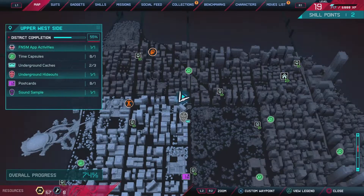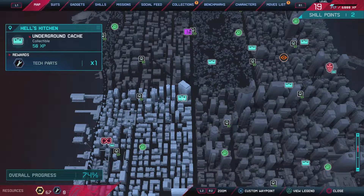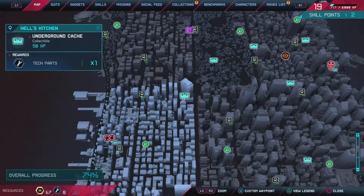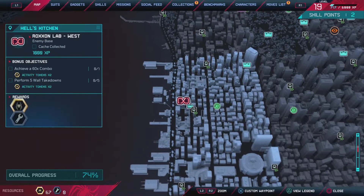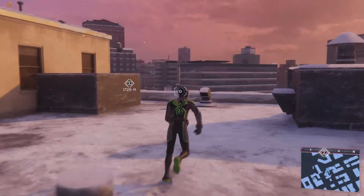On your map you can see underground caches — you can see the rewards, it gives you one tech part. You can also go to other activities across the map. For example, this one, Roxanne Lab West, gives me three tech parts, so that's exactly what I need. I'll mark it and head there.